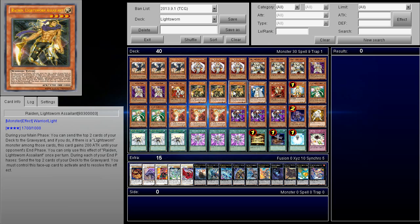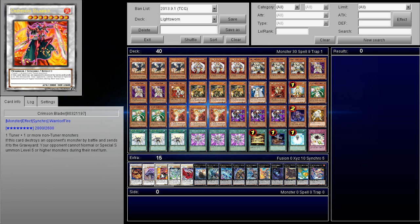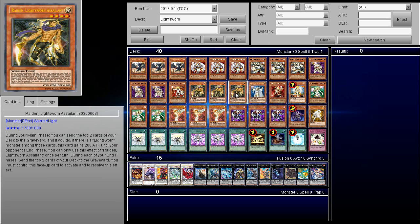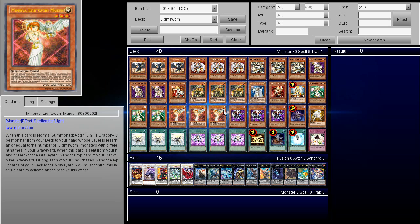Raiden is a tuner. If you mill Wolf off this — like if you go Raiden and mill Wolf — you have instant access to any level 8 Synchro Monster. The most relevant ones right now are probably just Crimson Blader. I didn't really have any room in the extra deck, otherwise I would probably play Catastor also. But yeah, this card is awesome because being able to mill really fast early on, and then if you mill Raiden and he mills Wolf, you still have access. I like to abuse the new cards really, really hard — that's the point of this build.